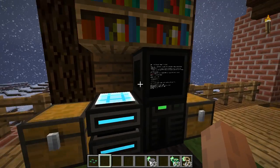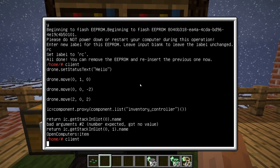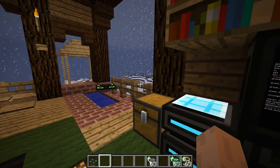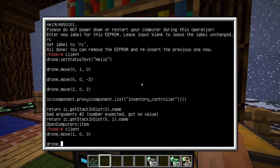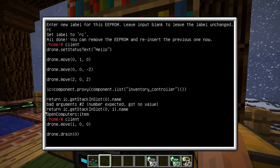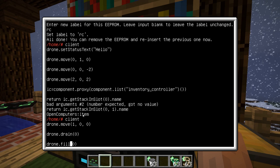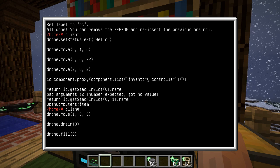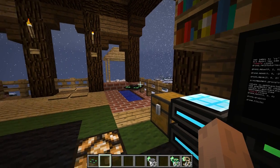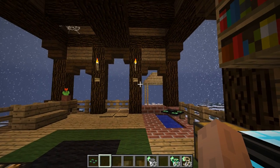So now we have this new drone. Let's restart the client and tell this drone to move up above the water. We can use the tank upgrade to drain whatever is below us — you'll see it removed the water block, which is why it's now flowing into this block. And of course I can fill it back in. You can use inventories and tank upgrades as with robots, but more flexibly because you can move around quite a bit faster than robots, and diagonally too, which is quite neat.